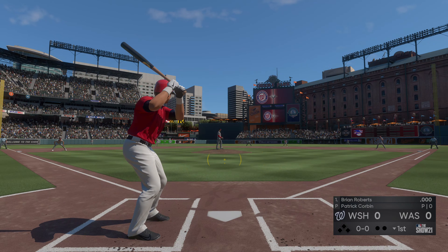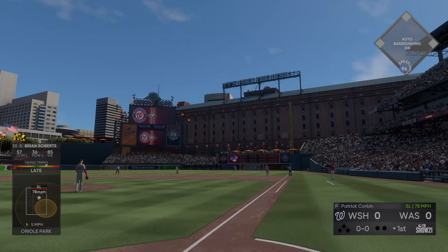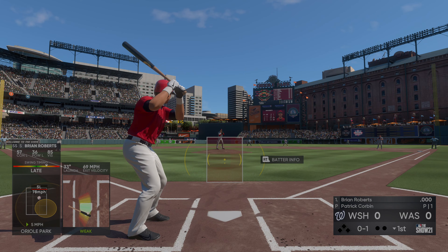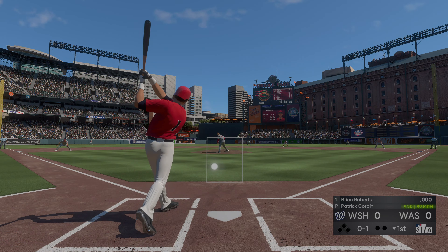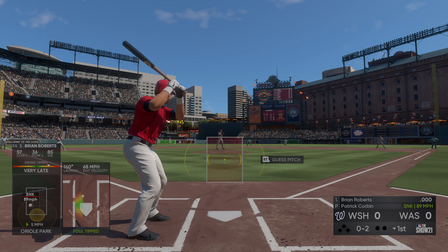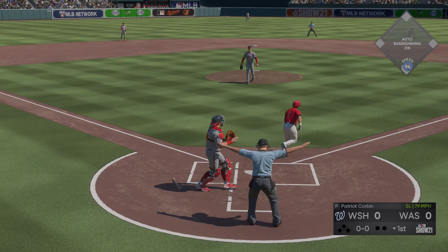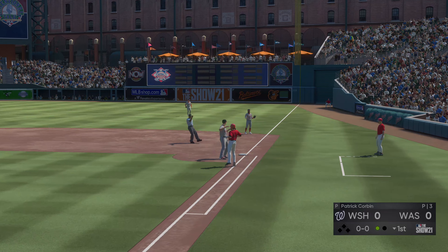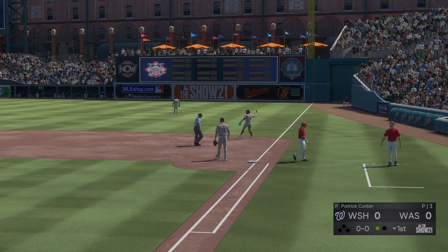Now Brian Roberts will lead things off here in the bottom half of the first. Pitch on the way — shortstop on, he pops it up, Zimmerman trying to get there and that's going to land foul. He fouls this one off. The key for him on the mound is to keep the ball down — certainly hollow of the knee or lower. Sinker/changeup guy — if he's going to succeed against this lineup he's got to keep the ball down, and the throw will indeed take care of him for the first out.